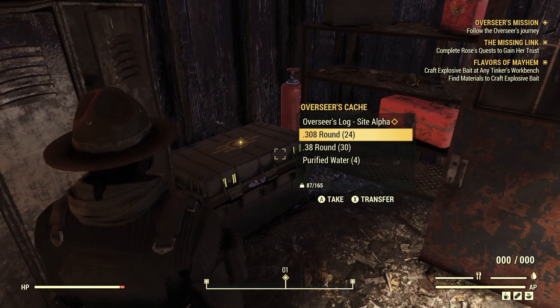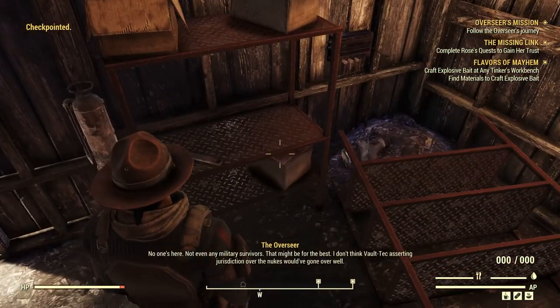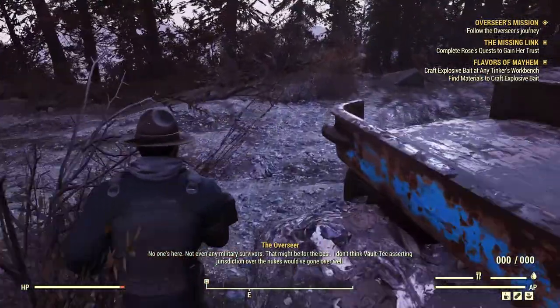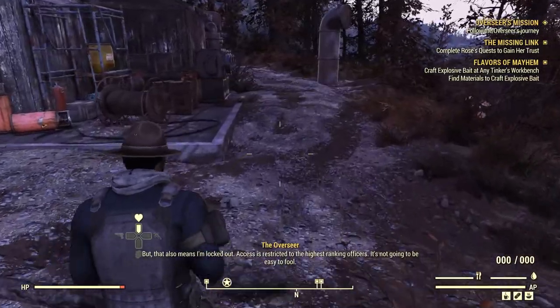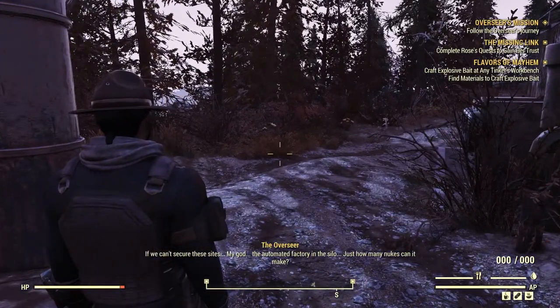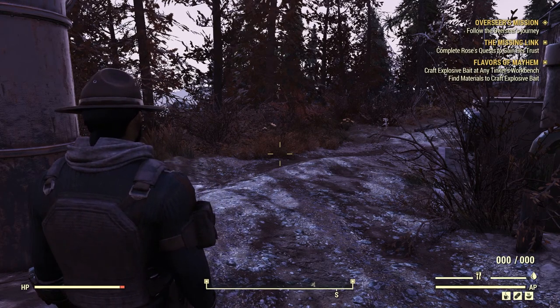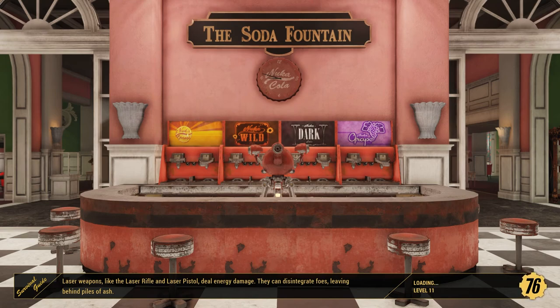Let me listen to this holotape — it's the Overseer's log from missile silo alpha. She says: 'No one's here, not even any military survivors. It might be for the best — I don't think Vault-Tec asserting jurisdiction over the nukes would have gone over well. But it also means I'm locked out. Access is restricted to the highest-ranking officers. If we can't secure these sites — my god — the automated factory in the silo... just how many nukes can it make?' Pretty ominous holotape. Let me head back home now.